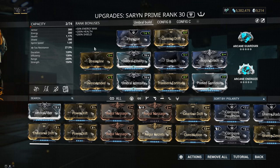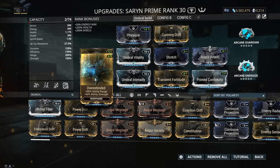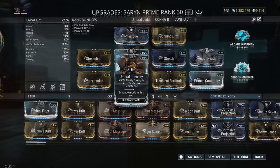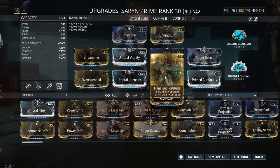For the build: Streamline — we need efficiency because we need a lot of energy for our 4. Overextend — we need to reach that 280% range cap, and we can't do that without Overextend. Umbral Vitality and Umbral Intensify are definitely better than the regular versions, which is why this build requires 6 Forma. In the previous video I used Blind Rage, but in fact Blind Rage removed too much efficiency — this is more balanced with Transient Fortitude.